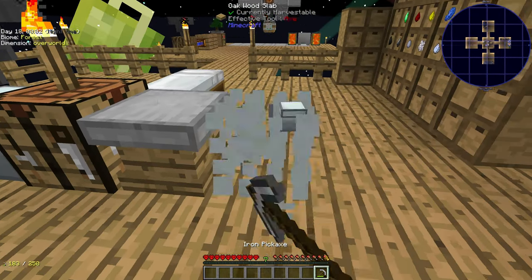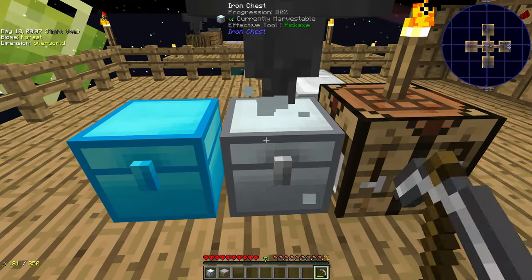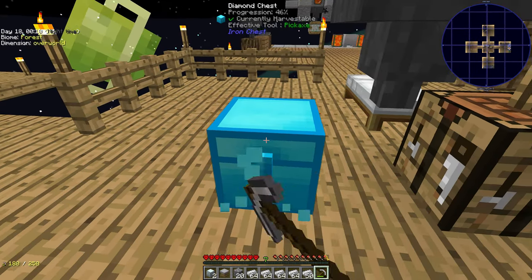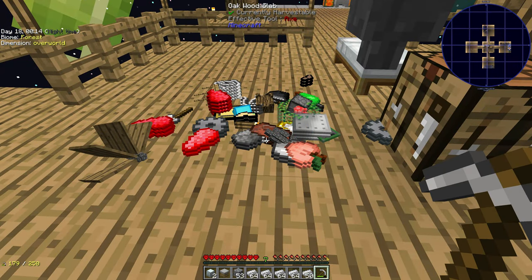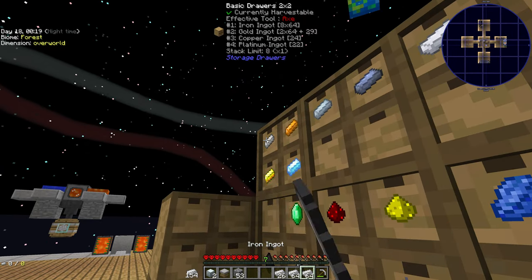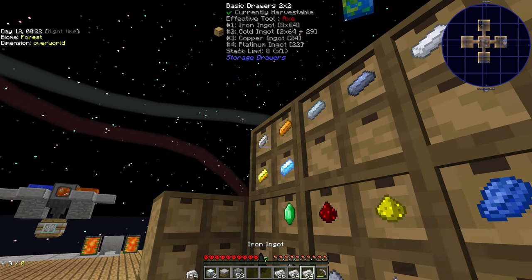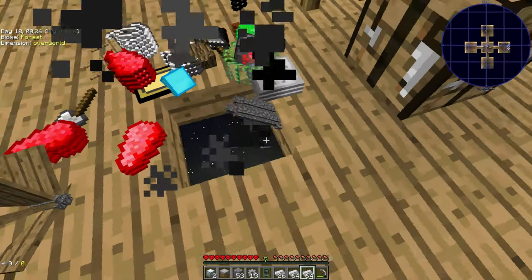The Nether is an option and will be done for the ancient debris — or debris as it's actually called, though I always call it debris. The Twilight Forest will be eaten as well. There are more dimensions including the deep dark and we'll get to those as we get to them.